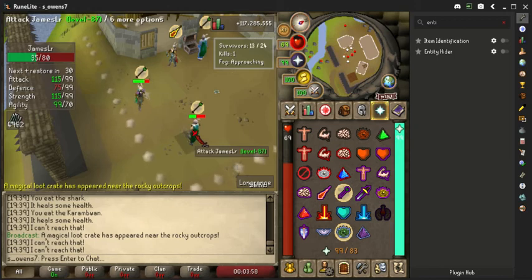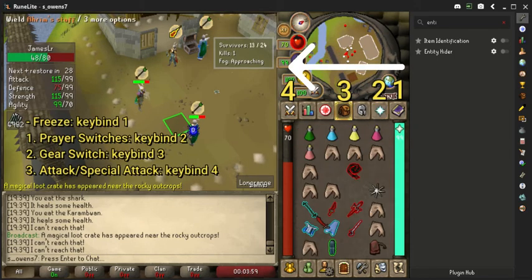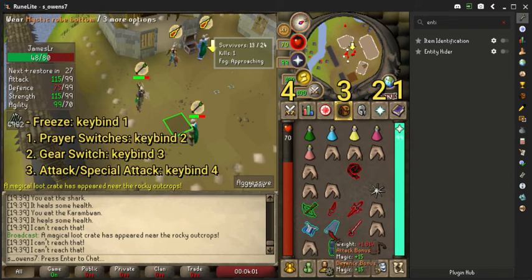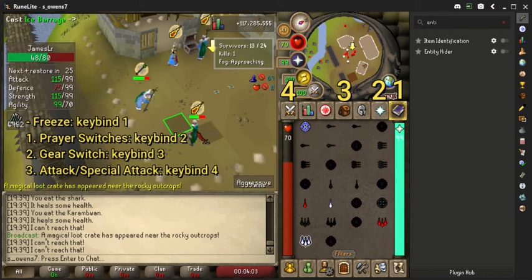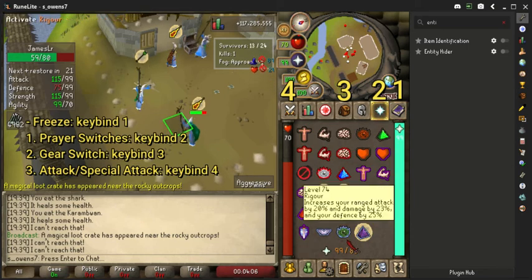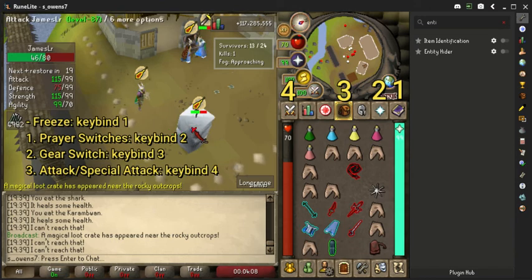The keybind setting is personal preference but this is how I set mine up. For me it makes logical sense and I move through these from right to left. My keybind 1 is my freeze, key 2 is my prayers, key 3 is my inventory and key 4 is my attack. I have these ordered like this as this is generally the order I roll through the movements in and I think it's a pretty simple way to remember them.